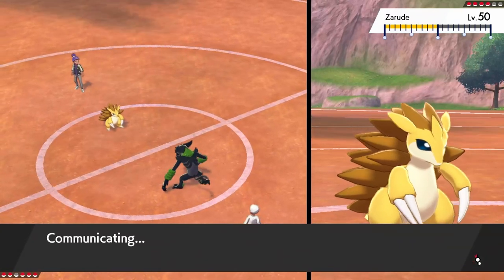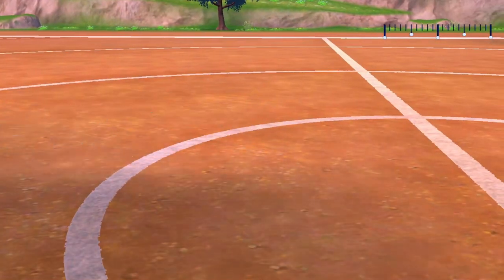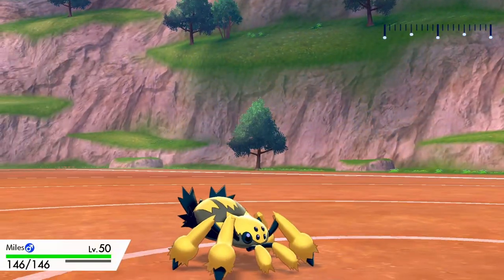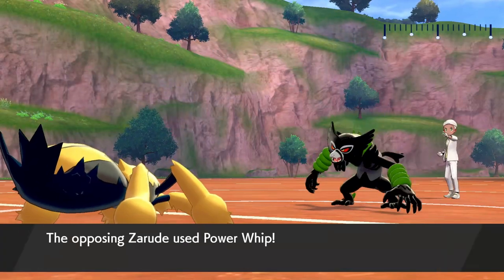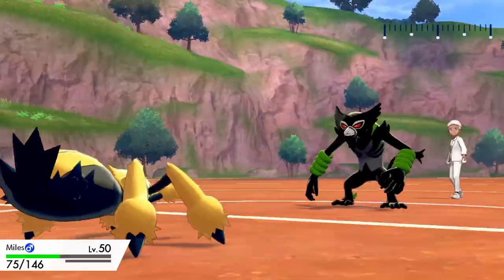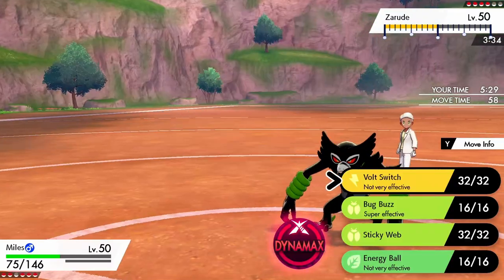I go into Boots Galvantula. I did run some of these calcs before the game, and Galvantula kind of manages Zarude decently well. I didn't expect it to be quite this well — against his particular Zarude I can take two Power Whips. So I switched into this Power Whip and I can do it once more, which is huge.